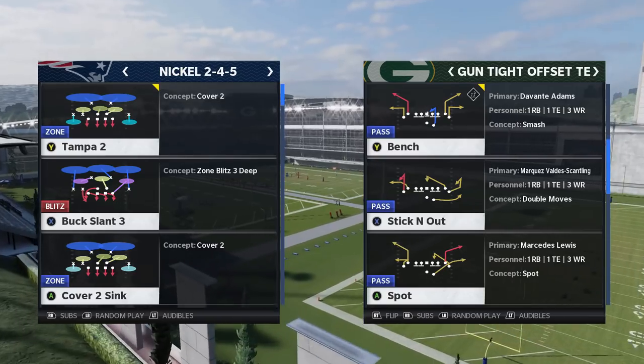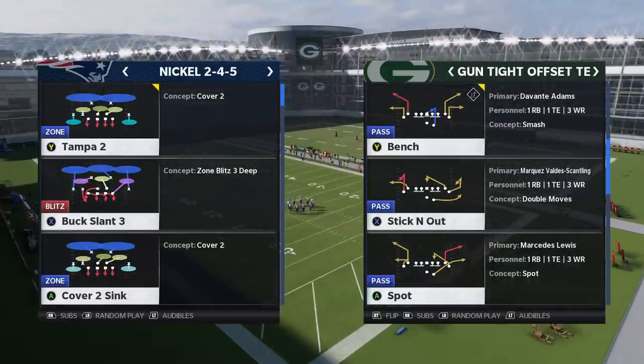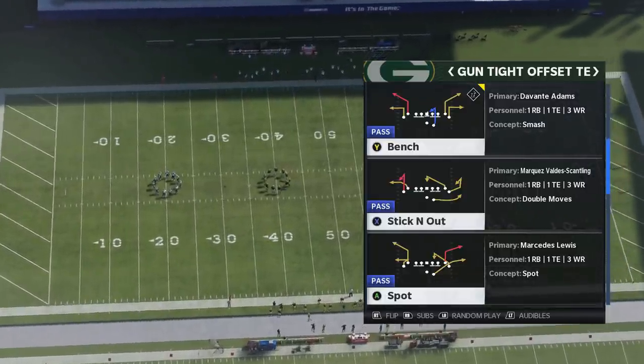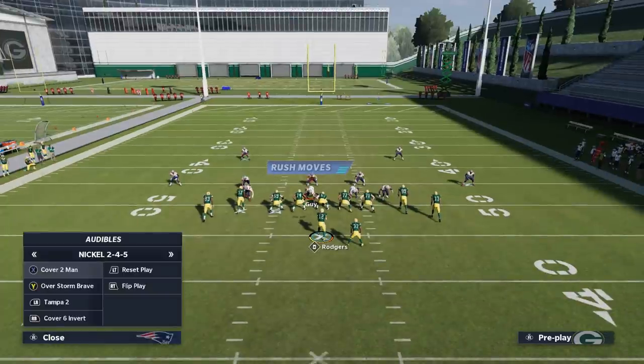I'm going to start off working my way from Cover 2 to Cover 3 to Cover 4. On the defensive side we're going to pick Tampa 2; on the offensive side we're going to pick the Bench concept. The first thing you need to know when reading a defense is where you are on the field, because you're going to be doing math pretty much every single play. I'm at the 50-yard line and the cornerbacks are at the 45 — that's my first indicator we're looking at a Cover 2 defense.